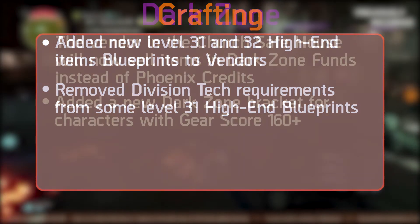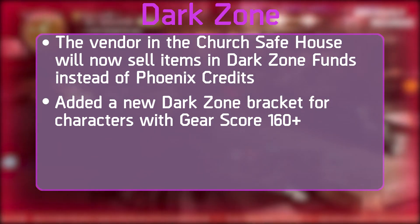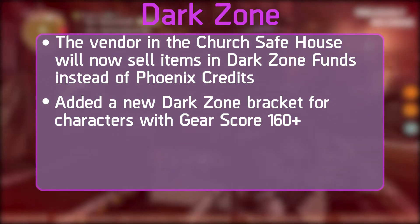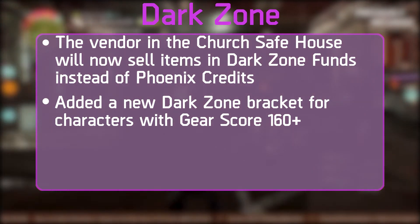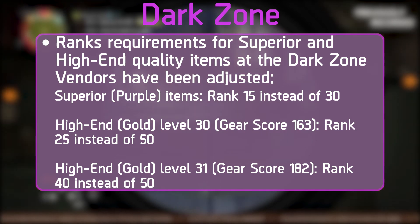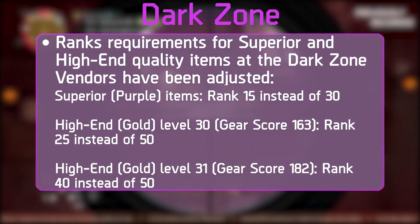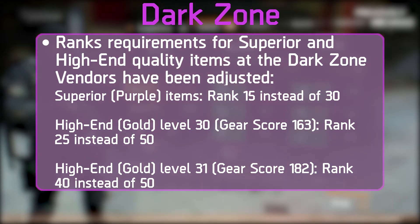Now let's talk Dark Zone changes. The vendor in the church safehouse will now sell items for Dark Zone funds instead of Phoenix Credits. There will be a new Dark Zone bracket for players with a gear score of 160+, helping new level 30s avoid being overrun by fully geared players. Rank requirements for superior and high-end items at Dark Zone vendors will also be adjusted: superior purple items drop to rank 15 instead of 30; high-end gold level 30 gear score 163 items to rank 25 instead of 50; and level 31 gear score 182 items to rank 40 instead of 50. New blueprints requiring Dark Zone rank 75 and 90 are also being added.